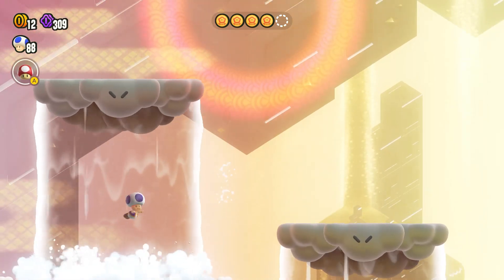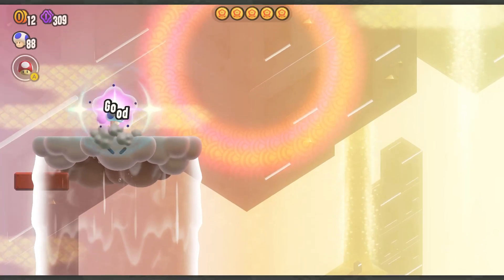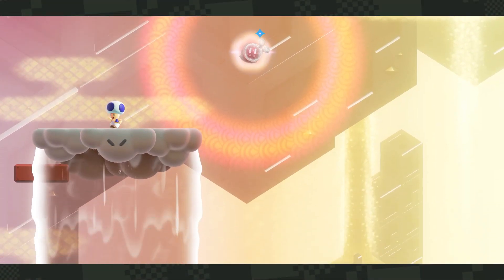This one's a little bit tricky. You have to actually go all the way up to the left, then hit the block, and there will be your last flower coin. And just like that we spawned the wonder seed.